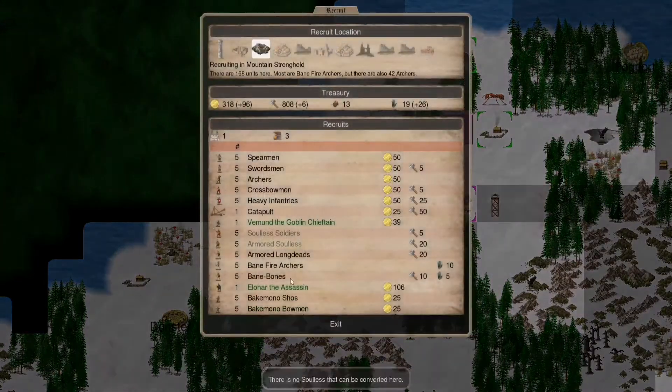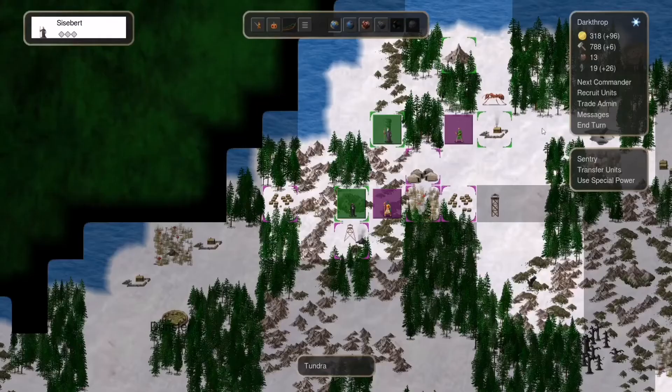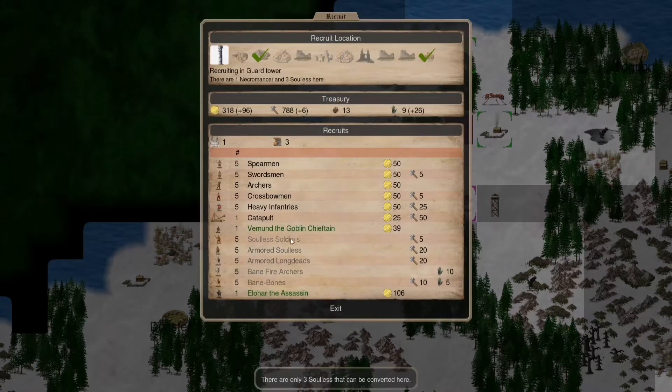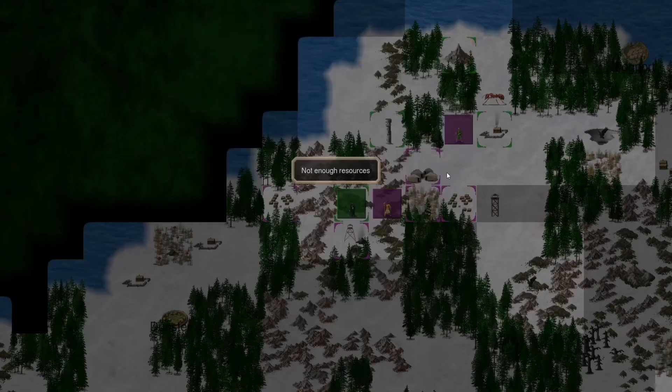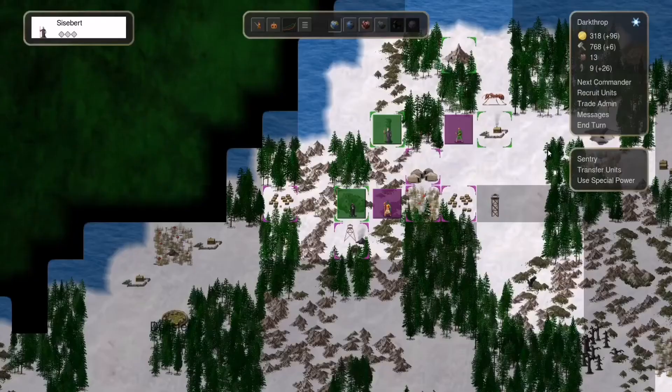Let's recruit more of those fantastic warriors. Maybe I should go for this one now. I need some frontline units. Also banefire here — we don't have any more units. It's okay. We don't have enough of those, so let's go here then.